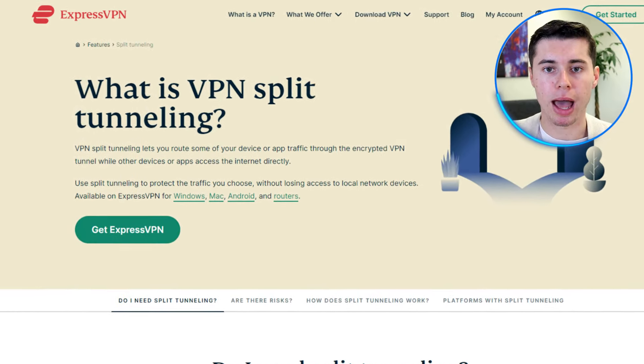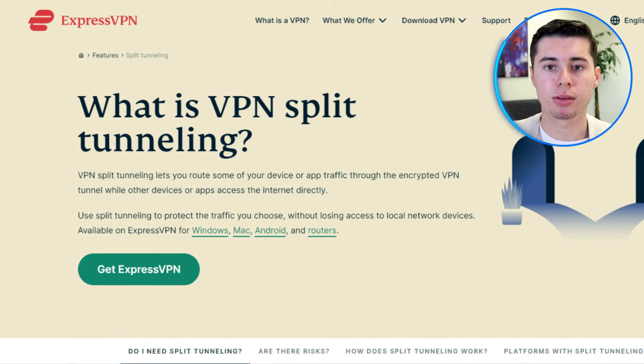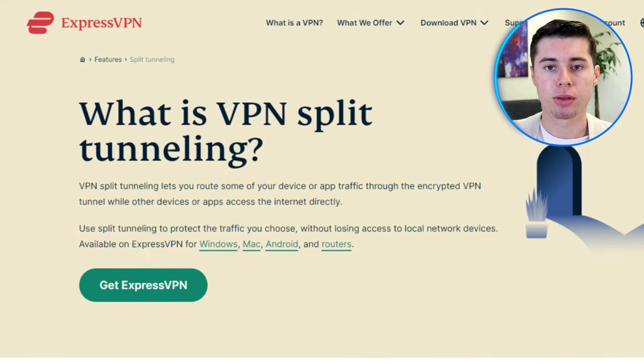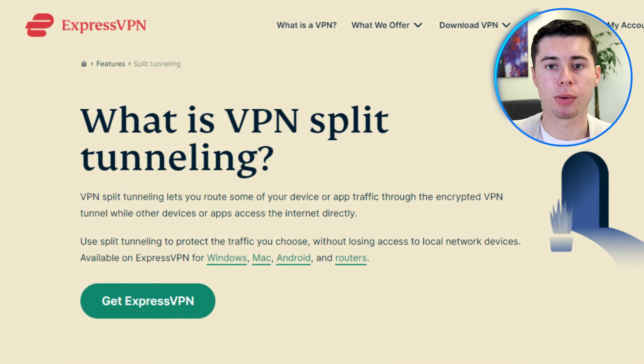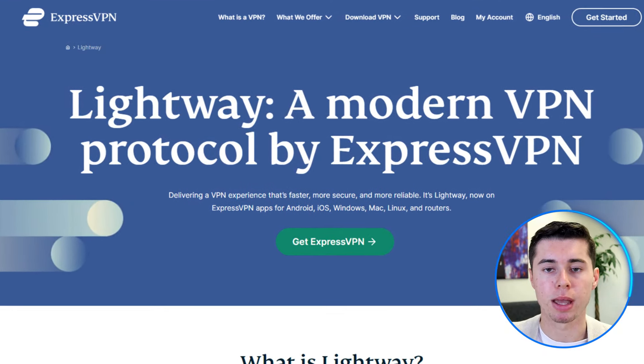ExpressVPN also supports split tunneling, which allows you to choose which apps or websites use the VPN connection and which ones use your regular internet connection. This can be very useful if you want to secure some of your activities but don't want to slow down others. ExpressVPN also supports multiple protocols — different methods of connecting to the VPN. For gaming or downloading, the lightweight UDP protocol is recommended because it offers the best combination of speed and security.